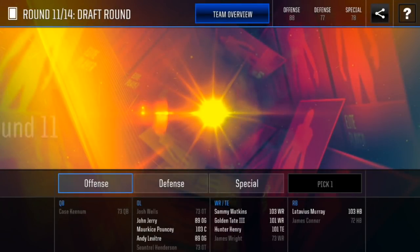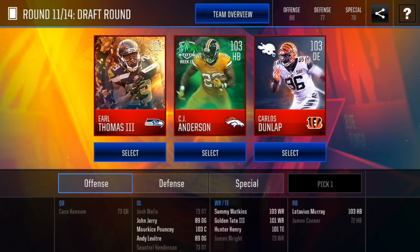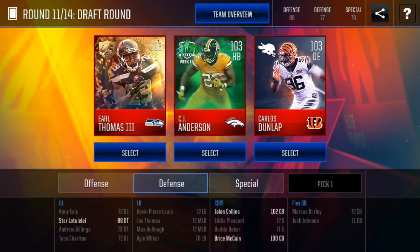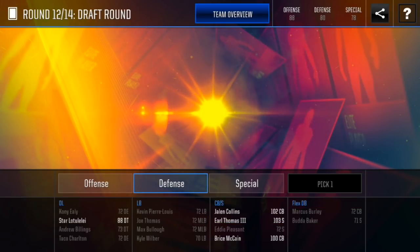On round 11 of this draft — okay, so we got a little bit of some different promos. We got the Thanksgiving promo Earl Thomas, CJ Anderson from Team of the Week, and color rush Carlos Dunlap. We already have a halfback, we don't have a safety. We do have some cornerbacks though, and we don't have a d-end. I'm gonna go with that safety — I think Earl Thomas there will be a good addition.